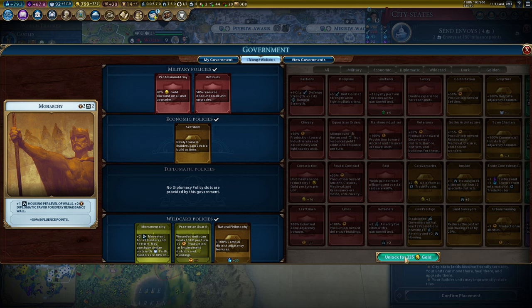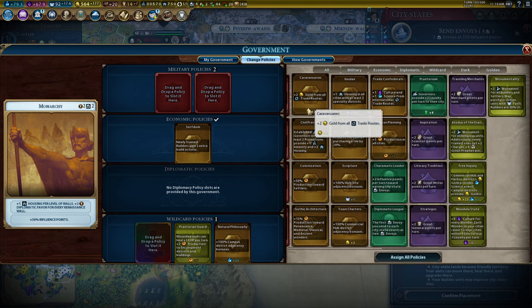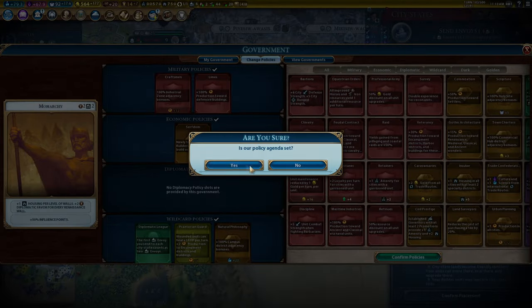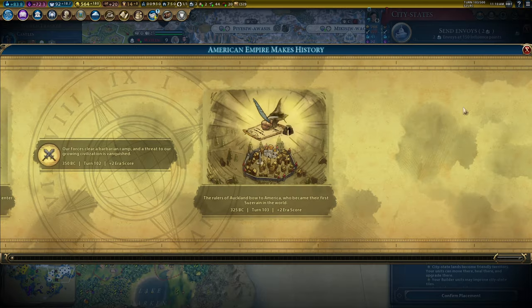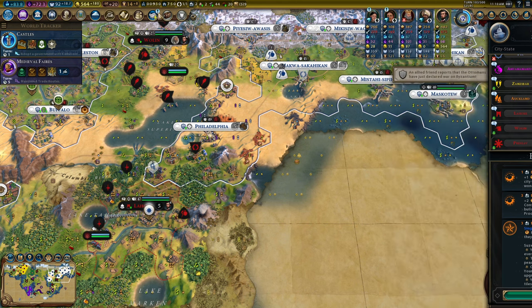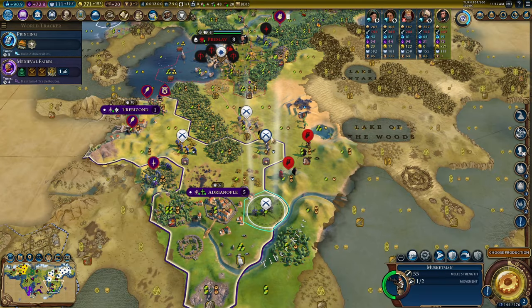Government rework quickly - don't need these two. Going to get rid of Monumentality briefly. Diplomatic League goes in temporarily, Craftsmen will probably never leave my government, and Limes is going in because I really need walls. Now I can give an envoy to Auckland for two envoys - that extra production for factories is something I can get behind later. And then Zanzibar - I would love that happiness.